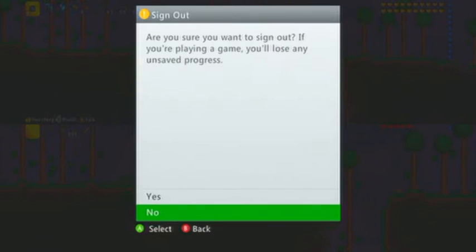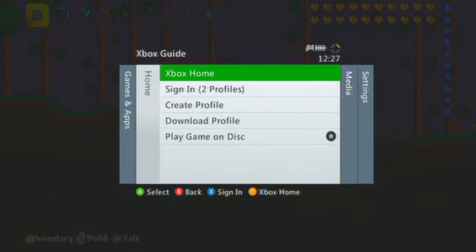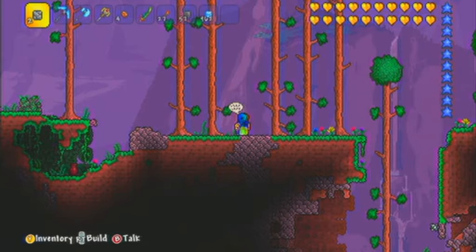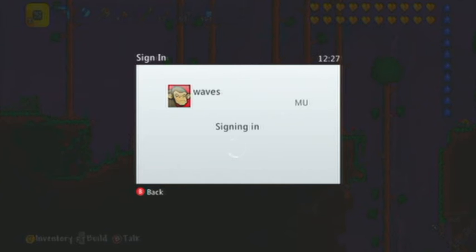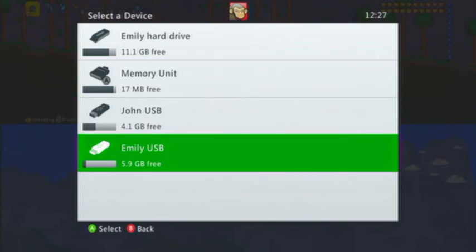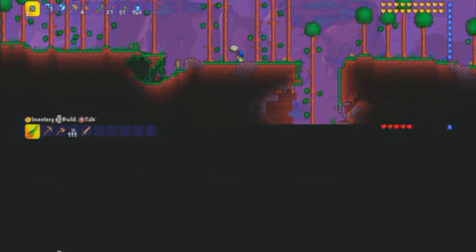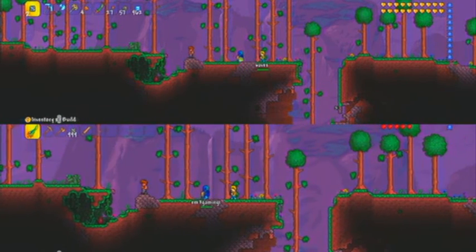Now what the non-host wants to do is sign out of their profile. Once they've signed out, you want them to sign back in. Let me just sign back in to the profile real quickly. Once they've signed back in and rejoined, they should have the duplicate item.